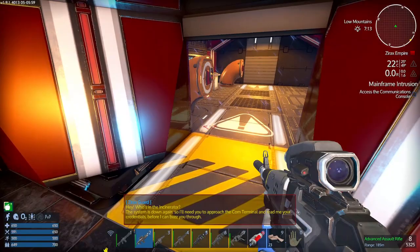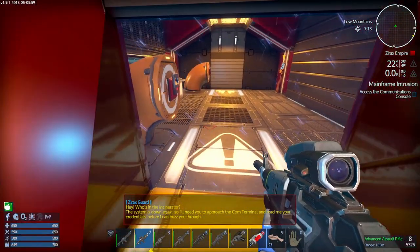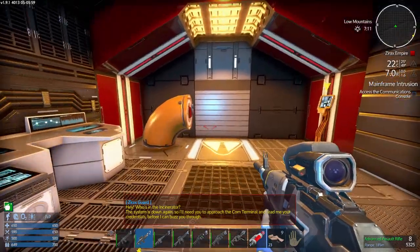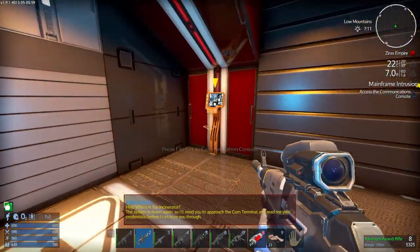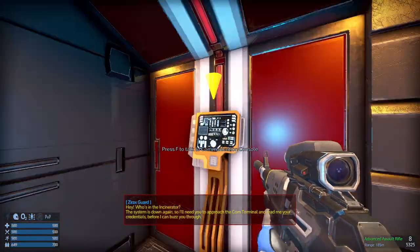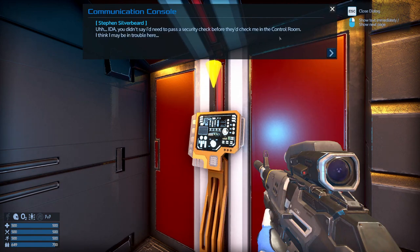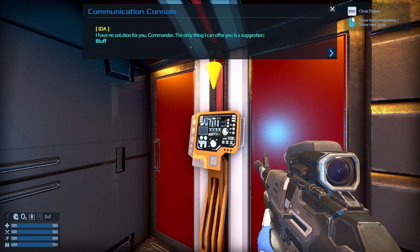I need to approach the comm terminal. Who's in the incinerator? This system is down again, so I need to approach the comm terminal and read me my credentials before I can buzz you through. IDA, you didn't say I needed to pass a security check before you checked me into the control room. I think we have trouble here.